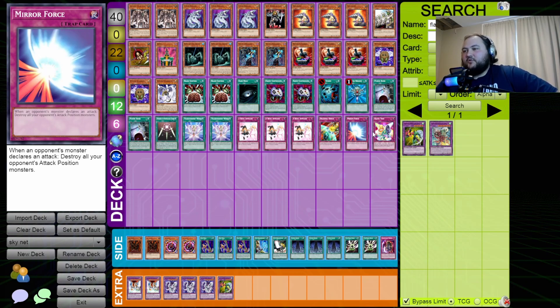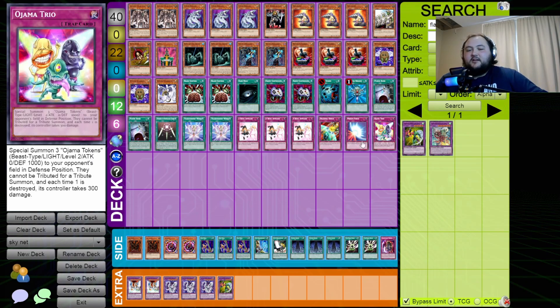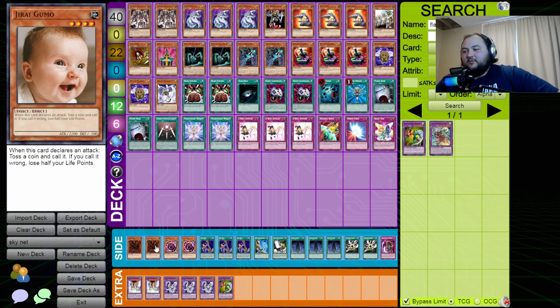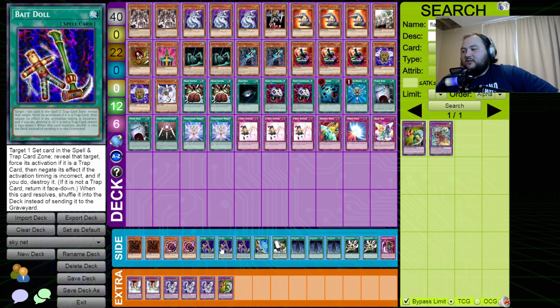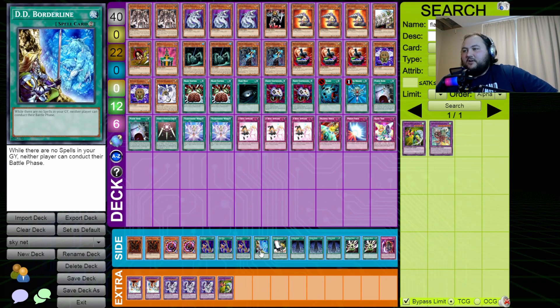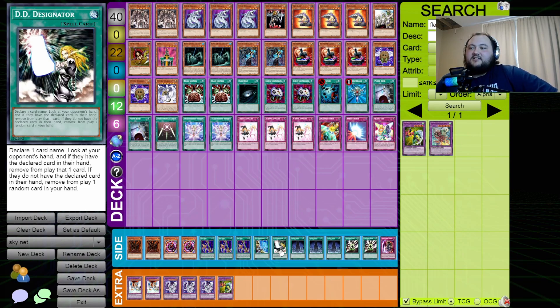I know Cody is going to be playing some Cyber Dragons, so with all the level fours we're both playing, I have three copies of A Rival Appears to just special summon a monster with the same level as one he has. Draining Shield and Mirror Force to negate attacks or gain life points, and Ojama Trio just to clog the board. In the side deck I have my baby Jiraimo, Time Eater, and three Bait Doll.